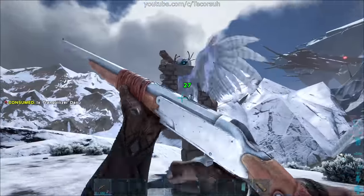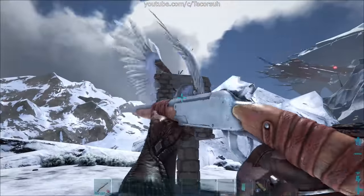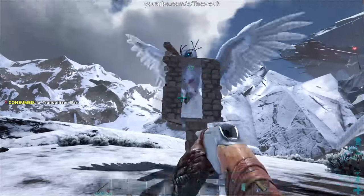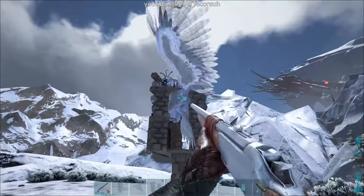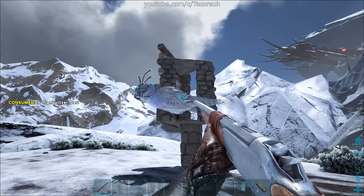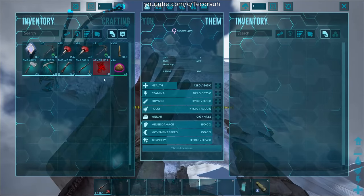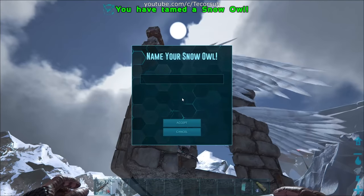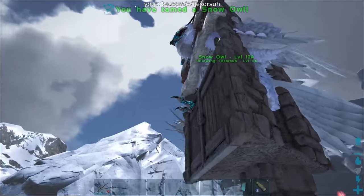This trap takes advantage of the fact that the flyer AI tends to fly upward while it's trying to get away, meaning you'll have enough time to walk around and shut the doors after you lure the Snow Owl into the trap. Whichever way you decide to use, pelt the Snow Owl with tranq ammo until it's unconscious. Put your food of choice and narcotics in its inventory and maintain its torpor so it doesn't wake up until it's tamed. If this video is helpful, make sure you like and share it — your support really helps out the channel.